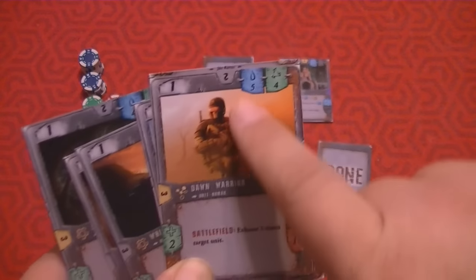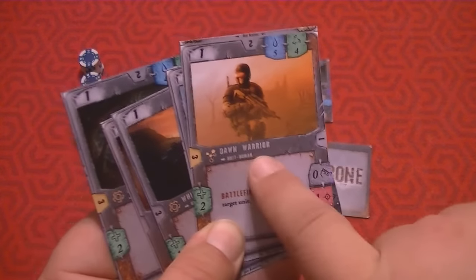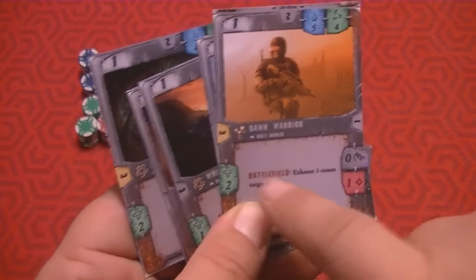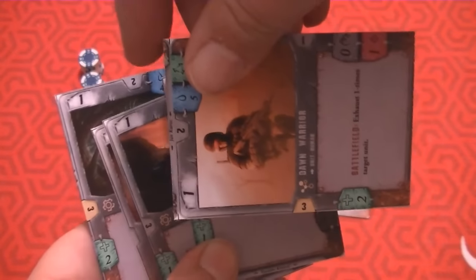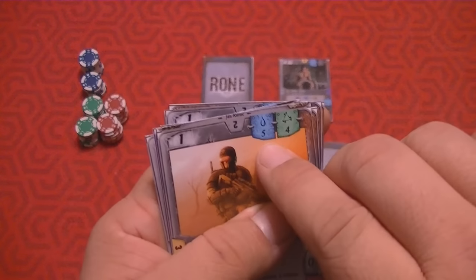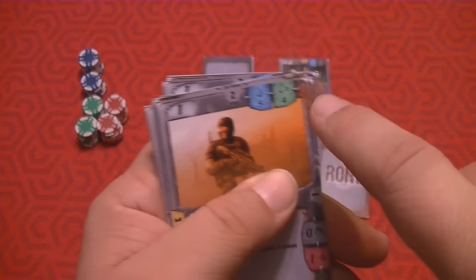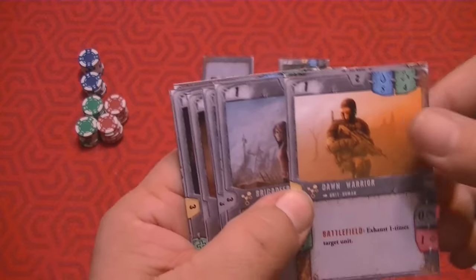Here's an example unit — Brigadier's unit, a human. It costs five water to put into play, has melee of one, and one hit point. There's a yellow one on it, so when you attack with them they exhaust to level one, then refresh back. This unit here is the Dawn Warrior, a level one card. He has a ranged attack of one, but exhausts to level three when used — so you'd have to wait a long time before using him again.